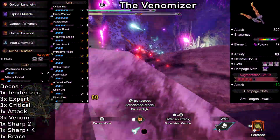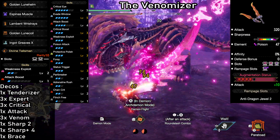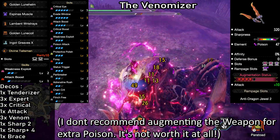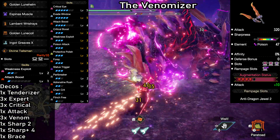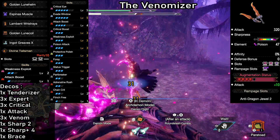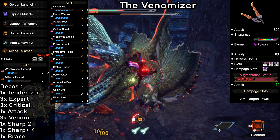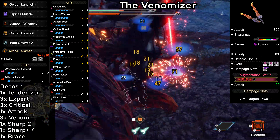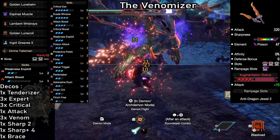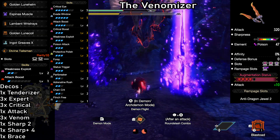The Venomizer — a build that will leave any monster you fight poisoned almost the entire hunt. Weapon of choice are the Camellio Steel Blades: 320 attack, natural purple sharpness, 47 poison, and a bunch of slots. We have the same base damage increasing skills as before, but we also have Poison Attack level 3 which pushes it from 47 to 61. Compared to the previous build we have less Critical Eye but an extra level of Foray, and that really shines with poison. Poison is the only status that can still be built up while the monster is already poisoned, and since we have Status Trigger with Evade Window level 5 again, monsters will be poisoned constantly — giving us huge uptime on the Foray skill, about 80% of the time, which is massive.